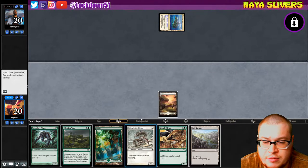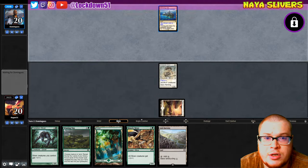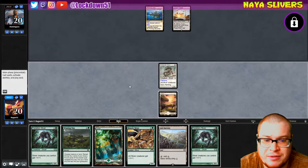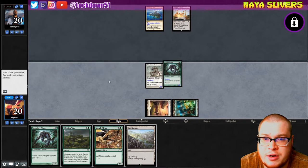Ash Barons — we'll use you eventually but not yet. He chose red with his Thriving Isle and he's playing Tron. No wonder he said not for fun, because Tron is no fun unless we're playing mono green, which he's not. So we're just going to drop our lords and try to race.